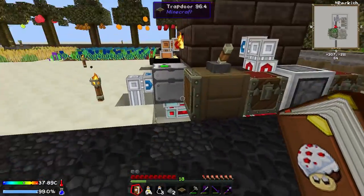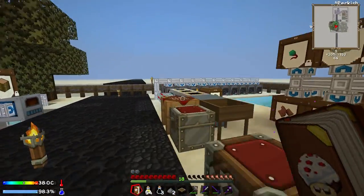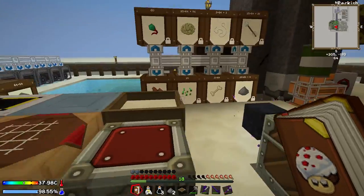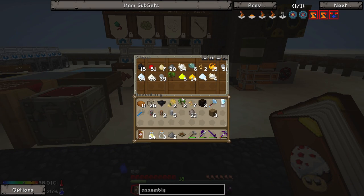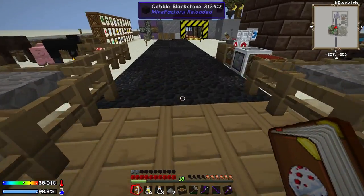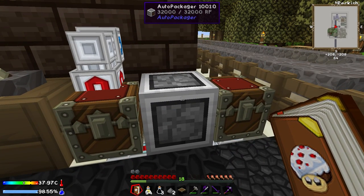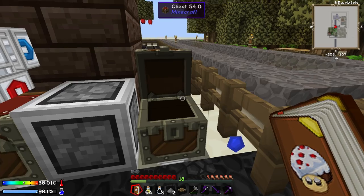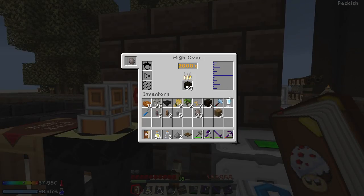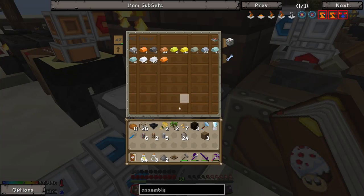Last episode we set up this little automated ore tripling system using our high oven. Basically, all of the dust we get from pulverizing cobblestone into gravel, sand, and then dust gets sifted through via the autonomous activator, picked up by the vacuum hopper and dumped in here. We get little pieces of ore from sifting through dust, which we then send via item ducts under this black cobblestone road to this chest. Then using the auto-packer, we auto-craft almost all of those little ores into their 2x2 block formation, which gets sent into the high oven, melted and tripled into liquid ingots, automatically pulled out by fluid ducts, down by a hopper, and back up via item ducts into this ME chest.